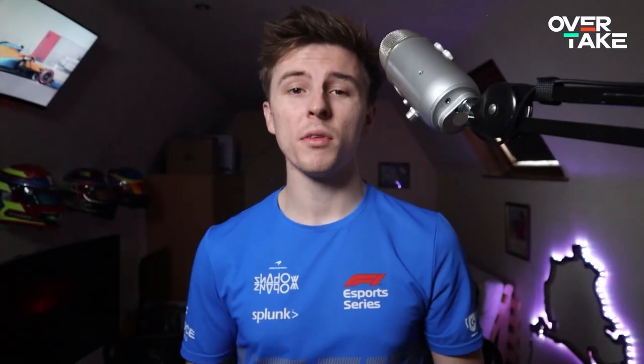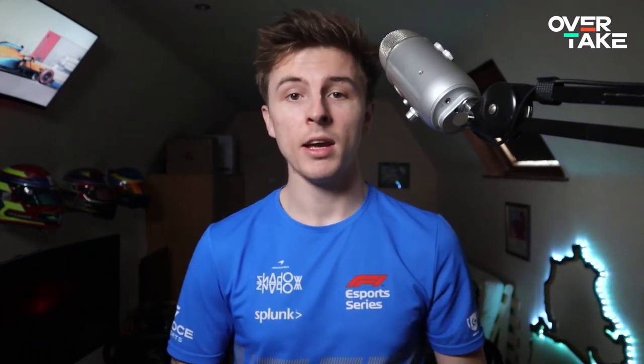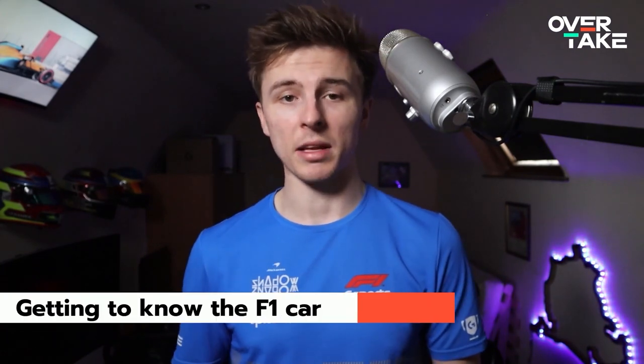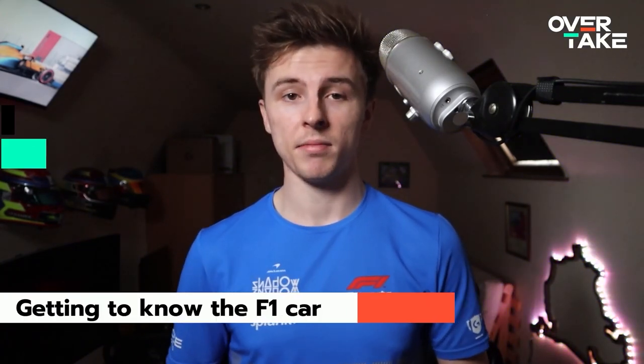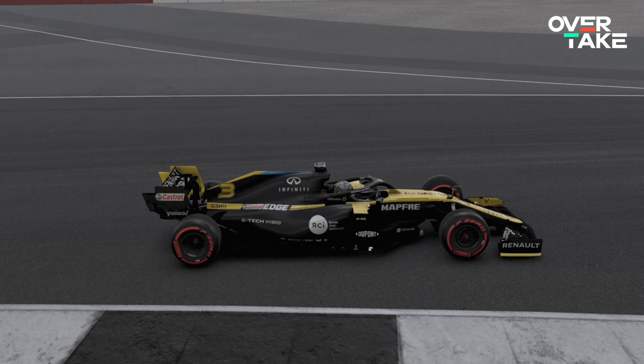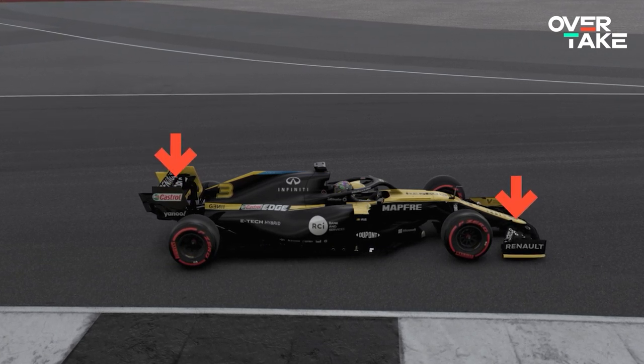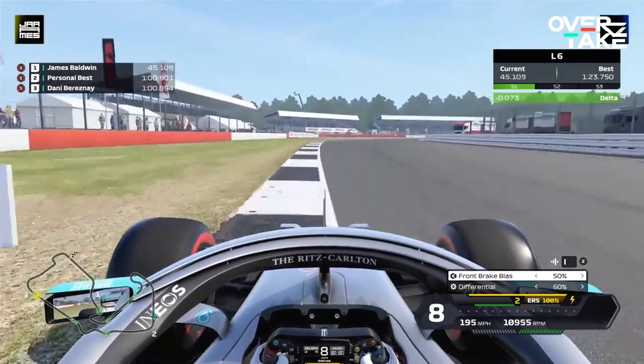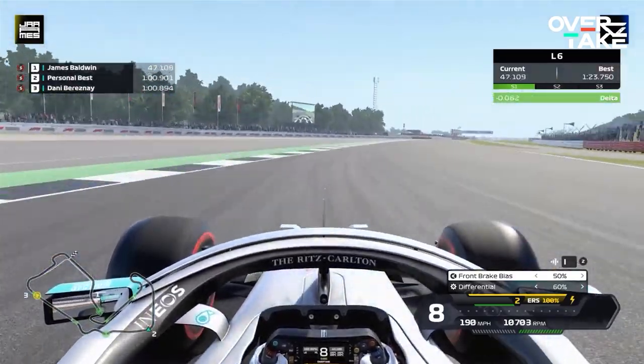The two most important things to learn in the F1 series are how your car behaves, as well as the intricacies of each track. We'll start off by getting to know the car a little better. In comparison to other cars, Formula One cars are all about downforce. The faster they go, the more downforce they generate. This is an advantage for you, because it basically means there's more grip for you to work with.